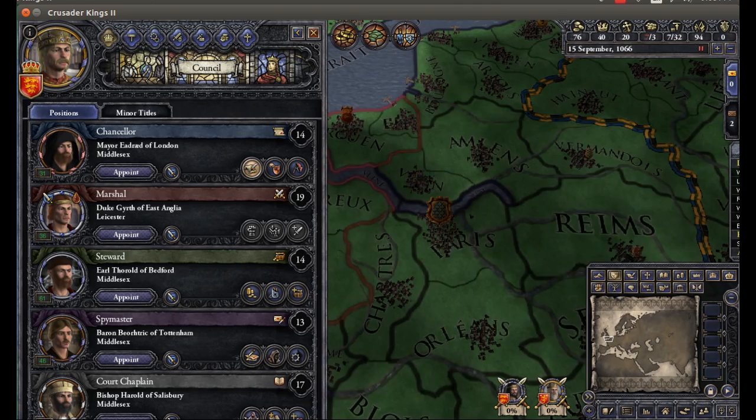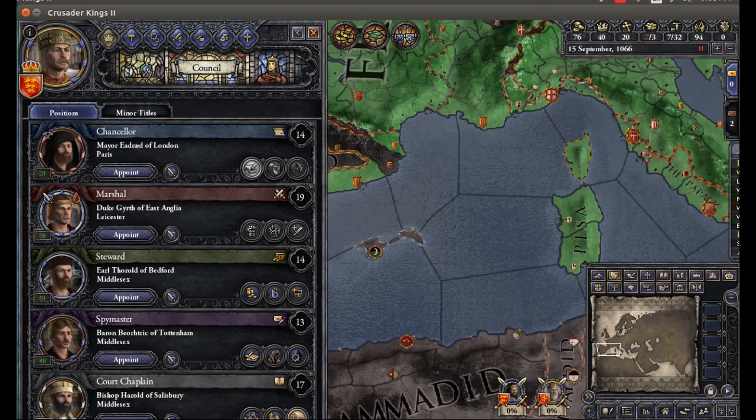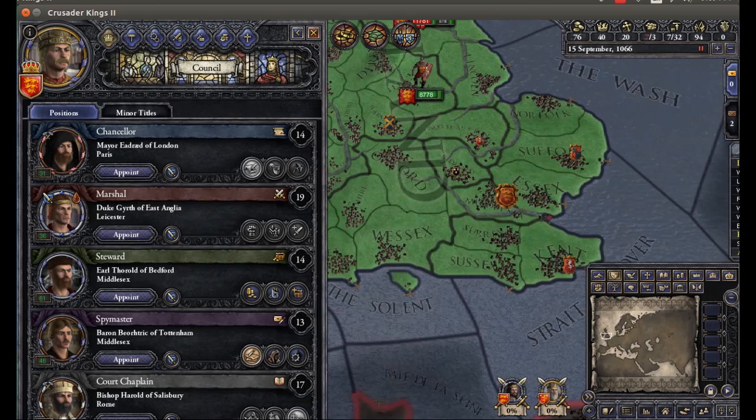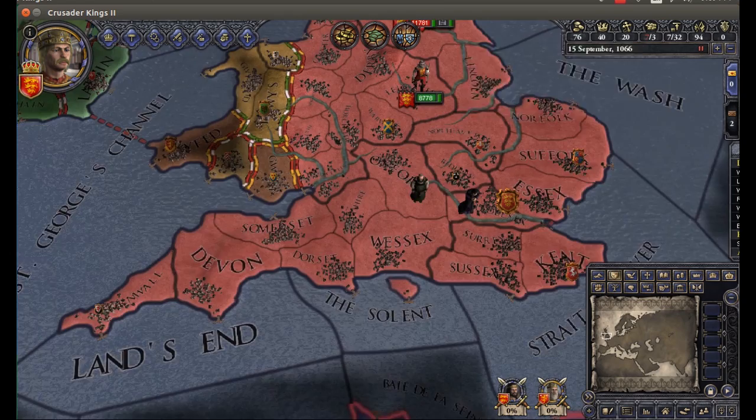Improve diplomatic relations with... I don't know, Capet — Capet in Paris. Improve religious relations, as always, with the Pope. One of the problems with playing Godwinson is these wars will probably go on for quite some time and tax us, so we're going to have to find a way to make a good deal of money. And of course, all of our vassals are going to despise us.